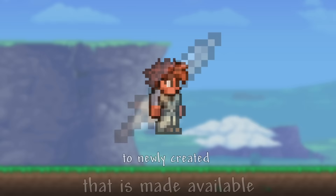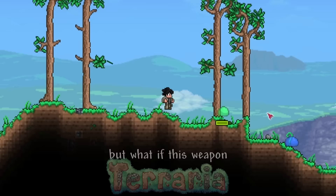The Copper Shortsword — the very first weapon made available to newly created characters — is considered to be the weakest weapon in Terraria.